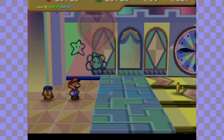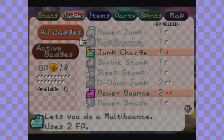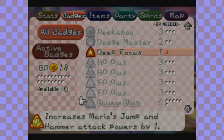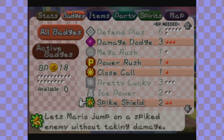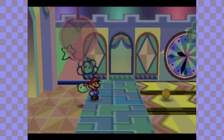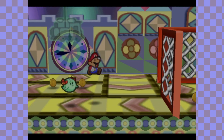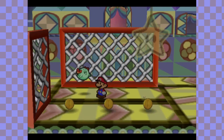Based on what the Koopa Troll looks like, I highly recommend that you take out any badges you don't need — any badge that will go towards using Spike Shield. Ice Power you don't really need at the moment, so you may as well put on Spike Shield now just for those Koopa Trolls so you can beat them up, and you don't have to worry about stepping on their spiky heads and getting hurt.